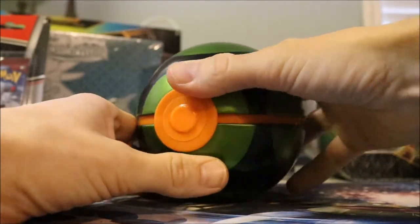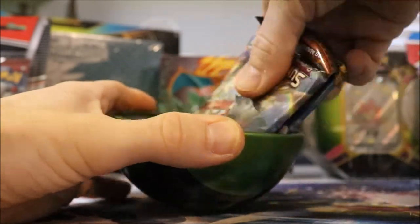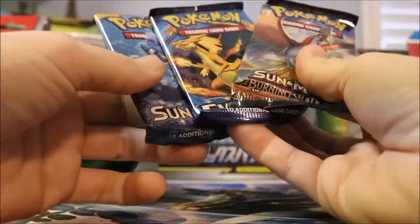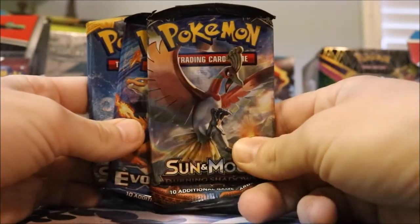Thanks to Jake for picking it up for me. Let's see what we got inside — oh, Burning Shadows, Sun and Moon, and Evolutions. Oh! Where's the Charizard? Evolutions! Pretty sick.